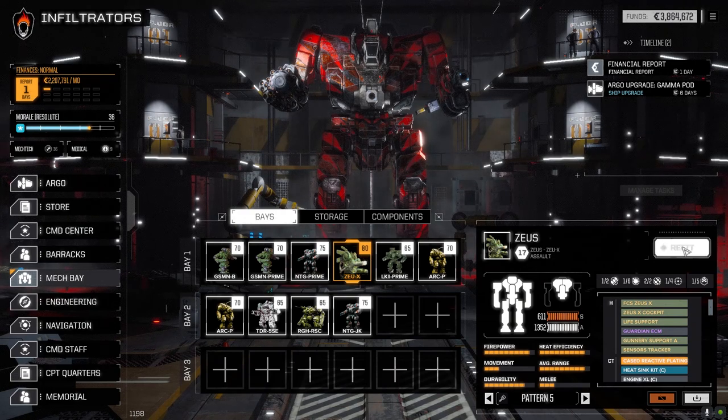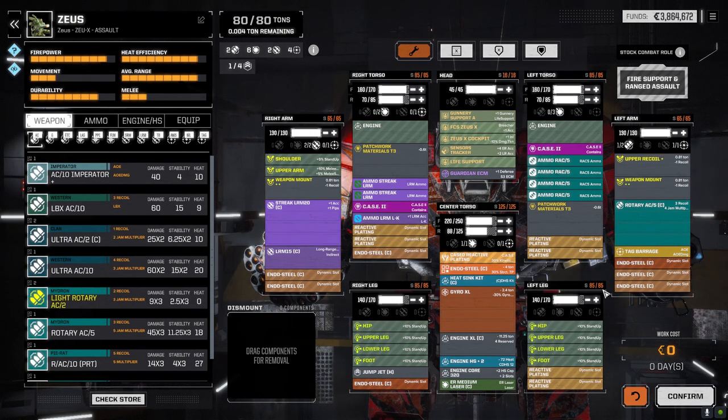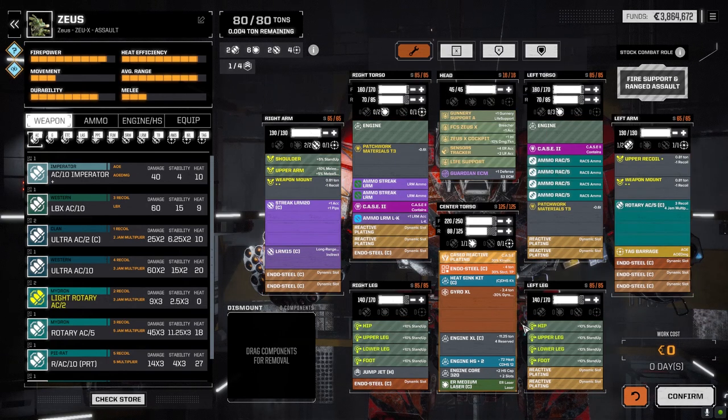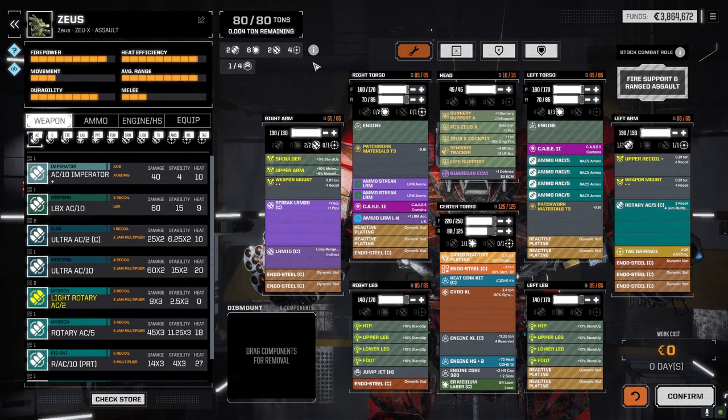The Zeus has changed slightly — we're still keeping the rack build on this guy with the Streak 20. I was going to pull off the LRM 15 and try a different build, but it managed to stay the same. The Zeus is still pretty solid — nothing changed with it.